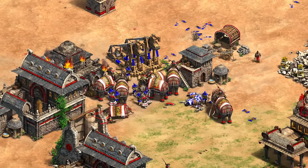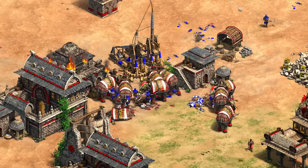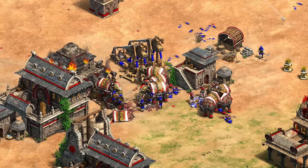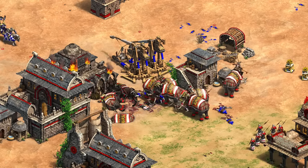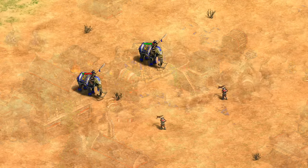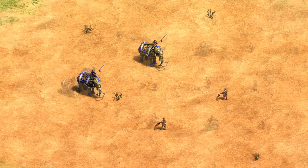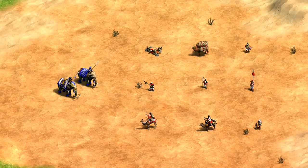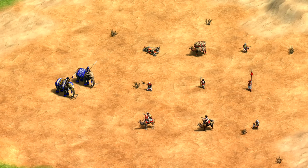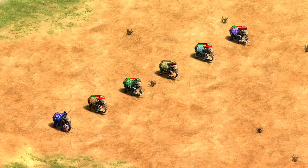Hey guys, Spirit of the Law here. In this video we're going to be talking all about the battle elephant, which is available to the four southeast Asian civilizations as well as the more recently added Dravidians and Bengalis. In some ways it's actually difficult to talk about the battle elephant as a single unit — for example, how many arbalester arrows they take can vary by a factor of seven depending on which civ we're talking about. To keep some structure, we'll start with a general look at the battle elephant, what they do well and what they don't, followed by a more in-depth comparison of these six civilizations.